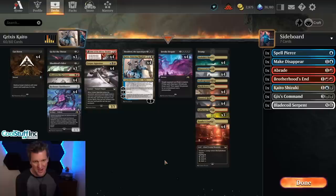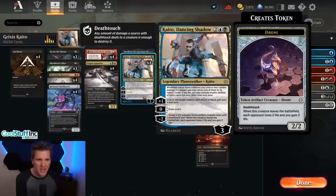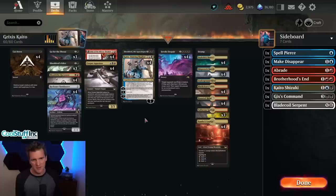Hello and welcome back to another day in the Arena. It's me, CGB, and yes, Grixis is still good. A lot of new cards can't really change that because of what's been printed, but we can embrace it and try out some new cards in a sweet shell to see if they can make Grixis even better. That's what we're doing today with Kaito the Dancing Shadow.